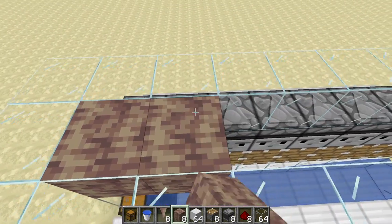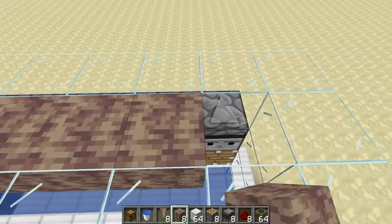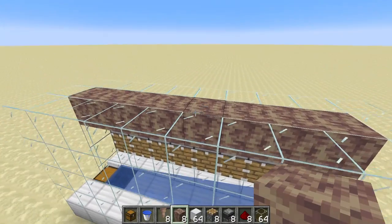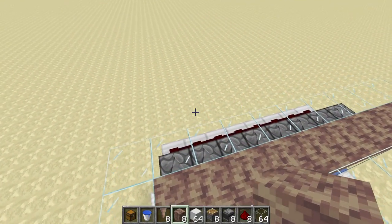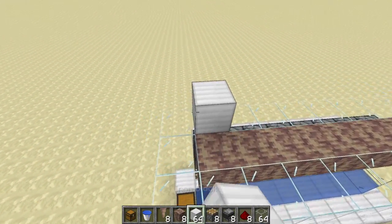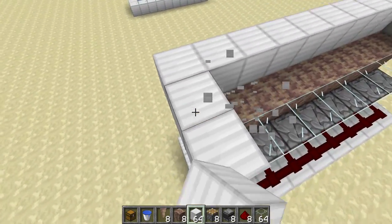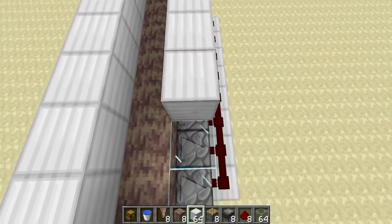Now place down your dripstone blocks in here — they are essentially going to be just one higher than the observers. At this stage, build a perimeter around here and you're going to need to place down a water source block on top of each of the dripstone blocks just like you see here.